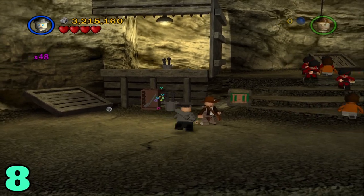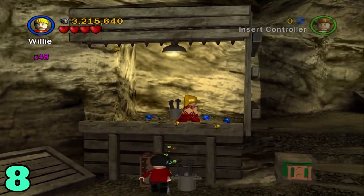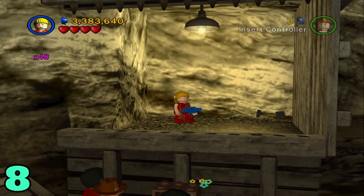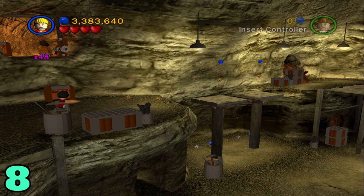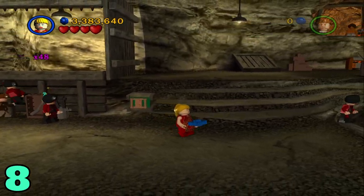For artifact number 8, once you get to the point where you free the slaves, switch to a female character to hop up here, destroy this thing, and grab this blue gear object. Hop on down and head all the way to the right.